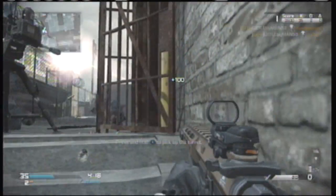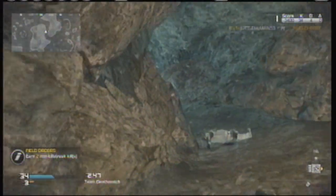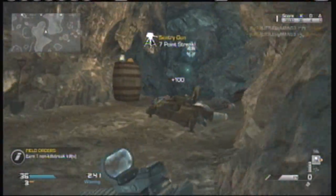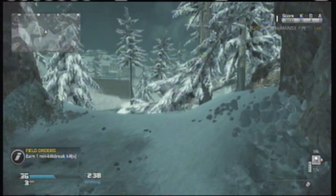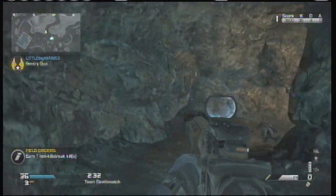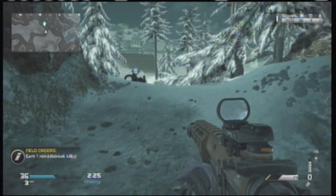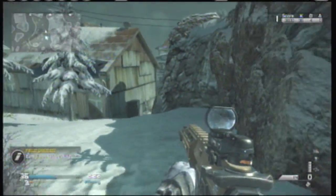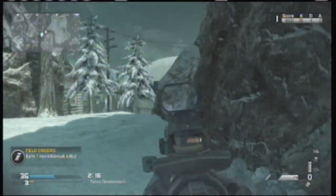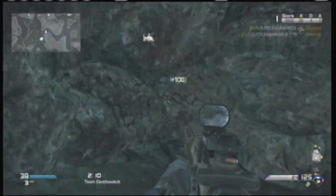On Whiteout the best location is inside the tunnel closest to the buildings. Set your IMS down right in the middle, then put your sentry gun facing towards the sawmill down from the hill a bit, so the only way they can shoot it is from the top of the hill or the right side. Keep your eye on the sentry gun, watch for people coming to the right side or behind it, and don't get too close to your IMS or it'll kill you. Stay in between the two where you're not out in the open.